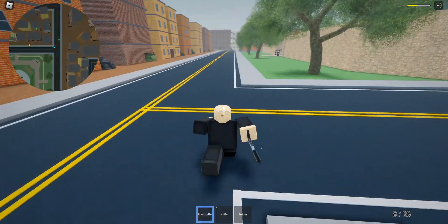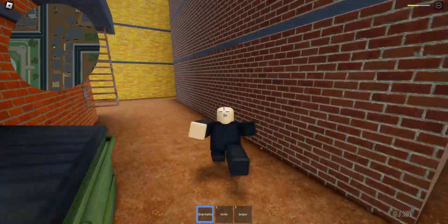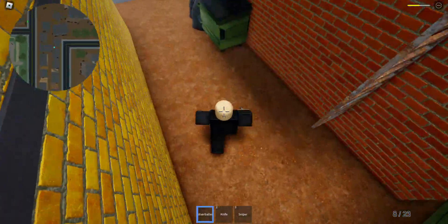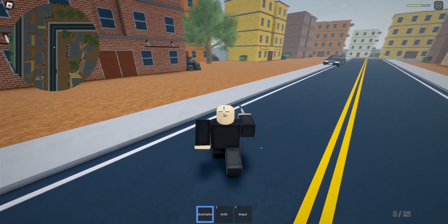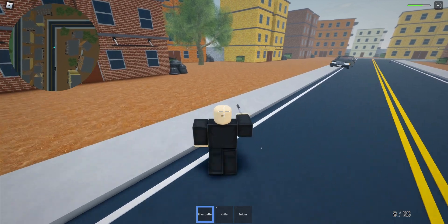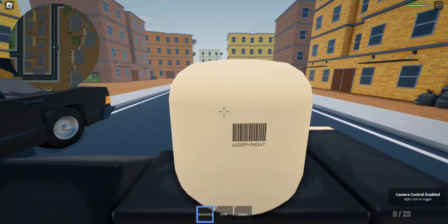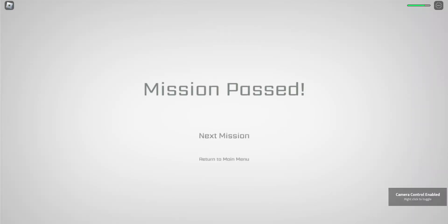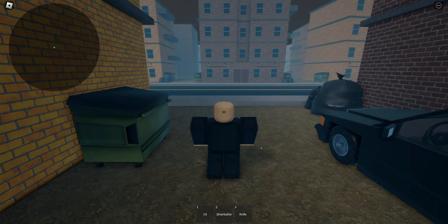That shotgun guy is the worst. Anyway, we're gonna slip through the buildings and make it to the next one. Oh yeah, and to the creator - sometimes on missions random blood effects appear on the road. I have no clue why, but I think there's a humanoid whenever you place that certain road piece down, and it dies because of suffocation or something.